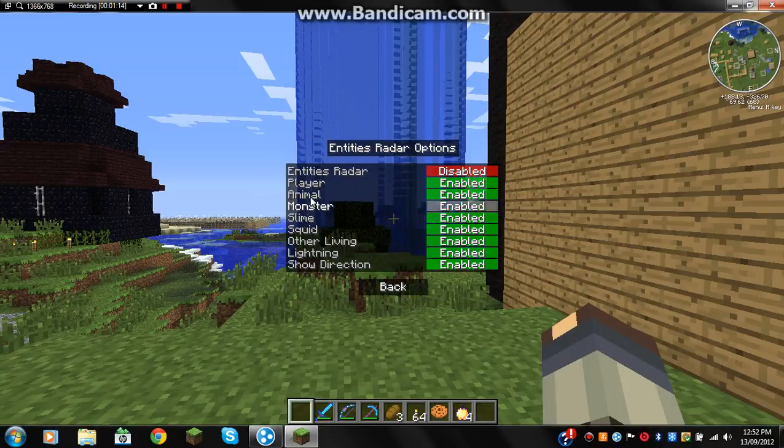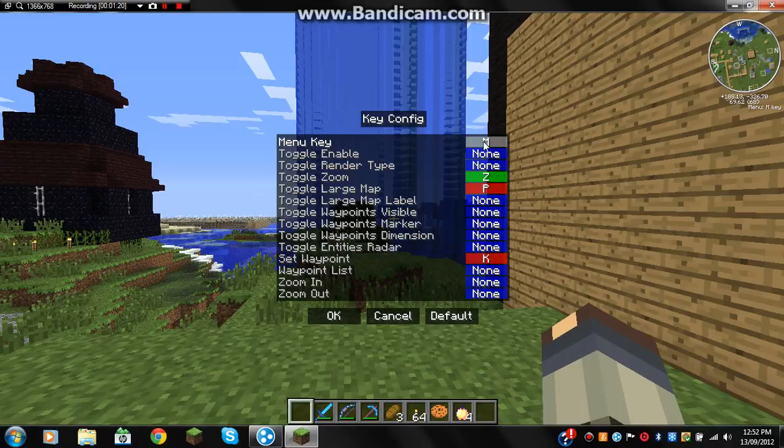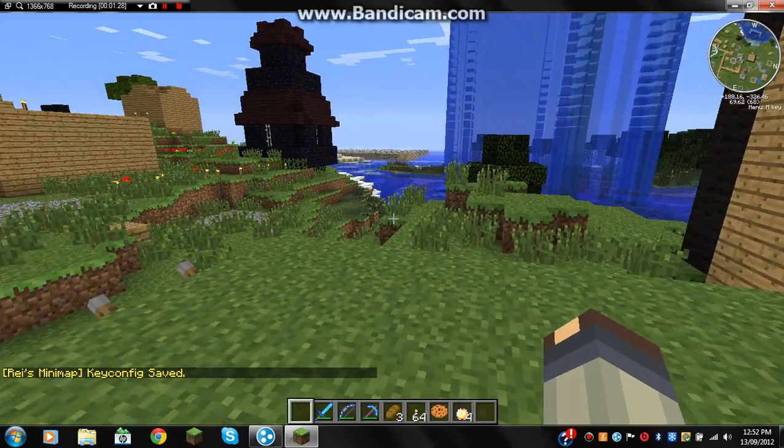You've got animal enable, and endorator — whatever that is. And there's key config, so you can change what button brings up your settings. I have my settings set to that, so I can switch it to P.